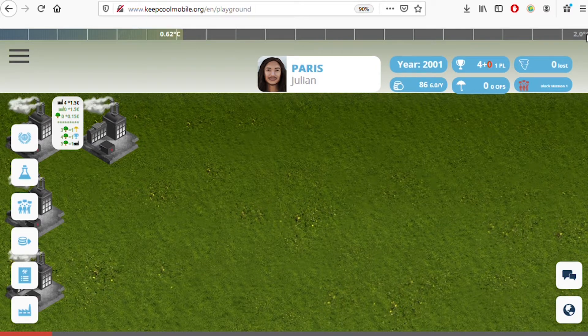The temperature keeps rising because our black factories have emissions. It must not hit two degrees — that's our Paris Agreement target through 2100. If we cross the two-degree mark, everyone loses the game. To win, you accumulate winning points: you currently have four because you have four black factories, one point per factory. There are also hidden points shown by red marks, currently zero.